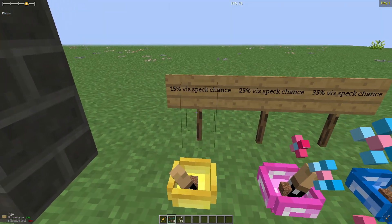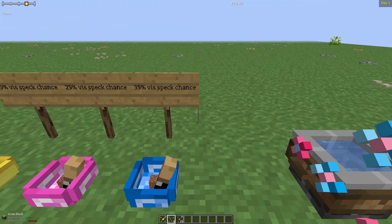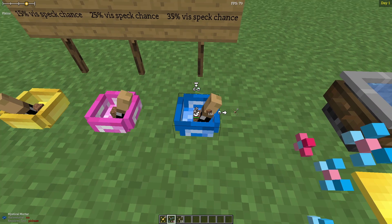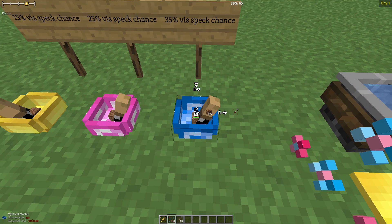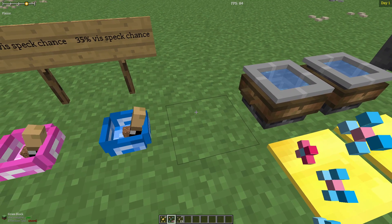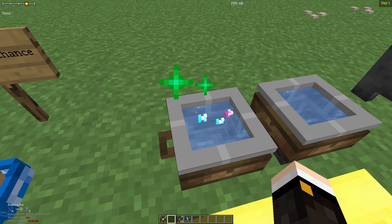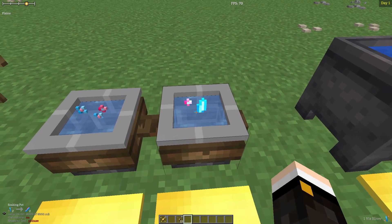Here you can see the different chances you have — for example 15% with the base mortar, 25% with the Arcane, and 35% with Mystical. In order to unlock higher levels of Vis from Specs, such as slivers and shards, you'll need to soak Vis Specs in lunar water in a soaking pot. Soaking Specs will get you slivers, while soaking slivers will get you shards.